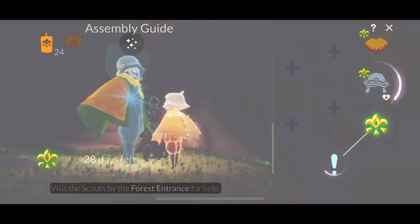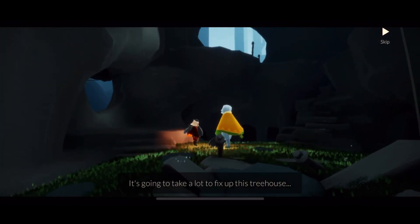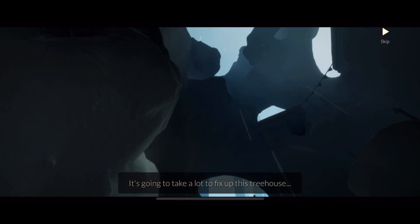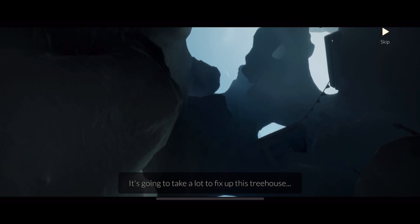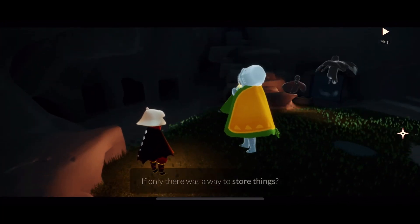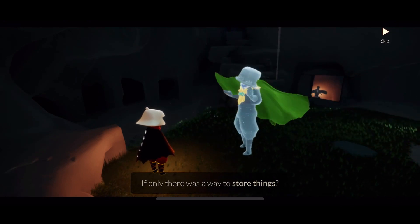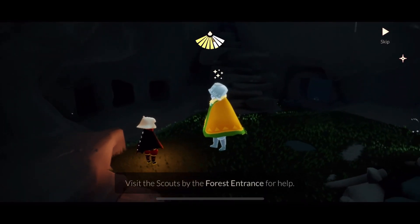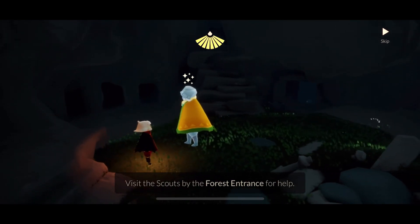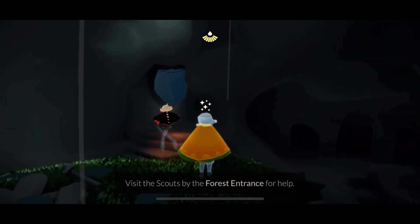So our quest giver, the assembly guide, will give us our first quest. It's gonna take a lot to fix up this treehouse — look at that ceiling. Yikes, not looking so good. 'If only there was a way to store things.' Why is that your priority? You don't have a ceiling! The quest says to visit the scouts by the forest entrance for help. I'm gonna assume I know where that is — I think it would be the first treehouse.